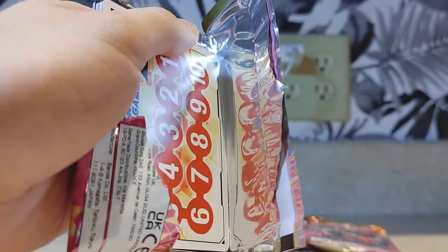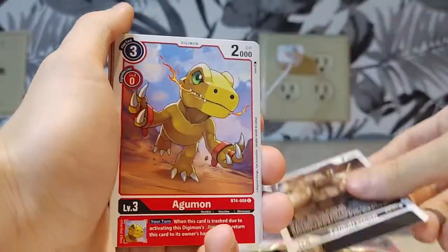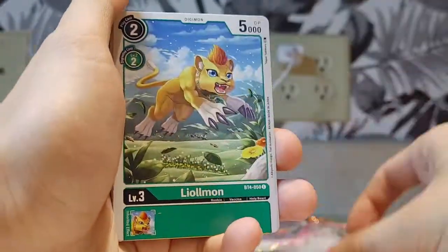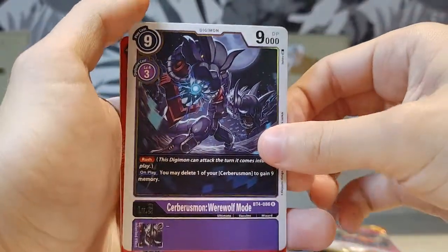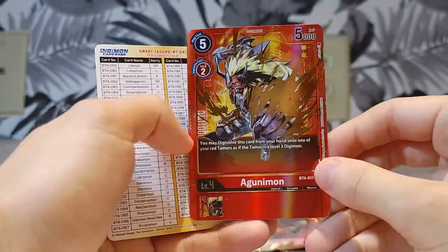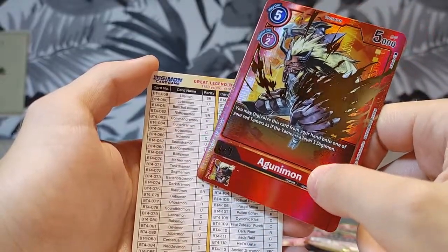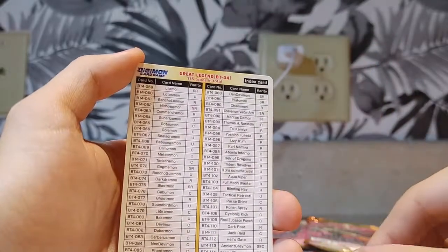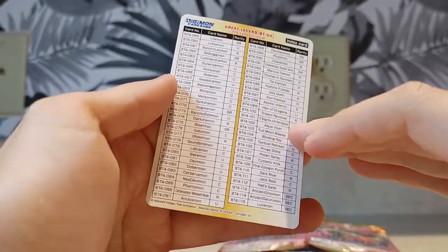A lot of mon: Taintramon, Agumon, NeoDevimon, Tubimon, Yulmon, Thatterimon, Burning Greymon, Piranimon, Missimon, Super Werewolf mode, and a secret art of Agnamon, I think. I'm not too sure — it doesn't really say. But I'm pretty sure that's a special art, which is amazing — look how cool that looks.